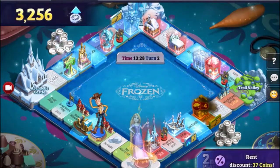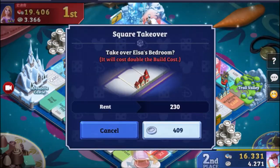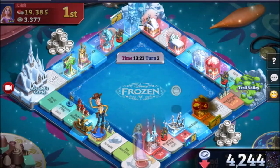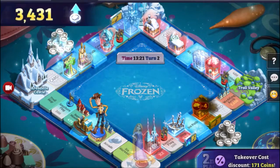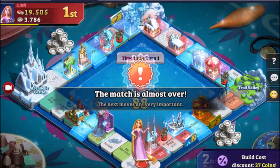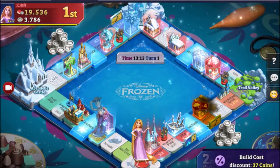Sometimes games don't last that long if you can get a colour combo or bankrupt your opponent early. There are also things this game has that Monopoly doesn't — such as buffs, which you can use to make things more effective, making it a bit more tactical.